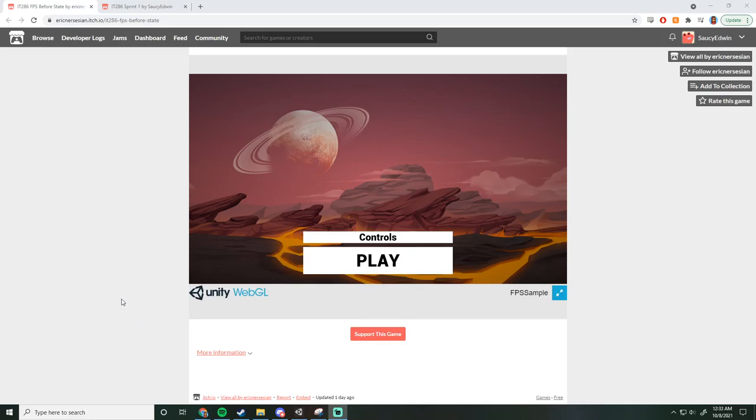Alright, this is Erik Knudsen. I'm going to quickly go over what I did for Sprint 1. So first off, the before state of the first person shooter micro game. Most of us have seen it already, but it's pretty simple — you walk around, you have a gun, you can shoot some enemies, and you can sprint through some pretty basic player controls.